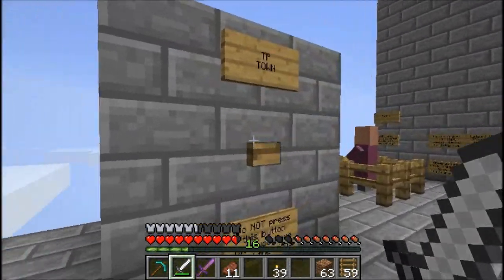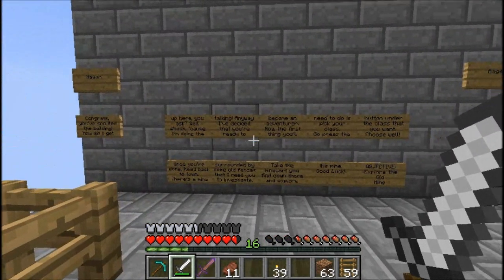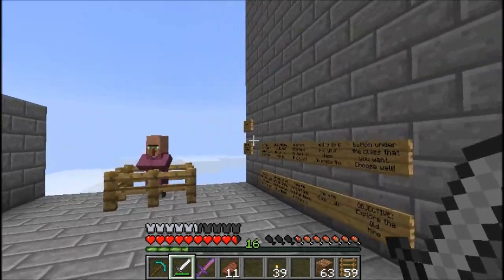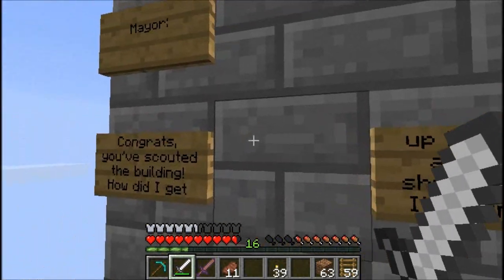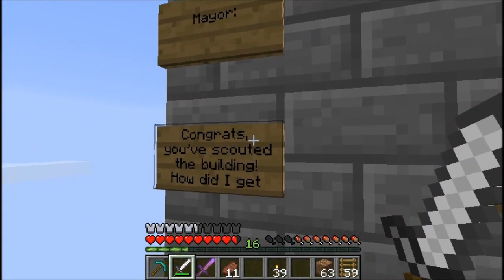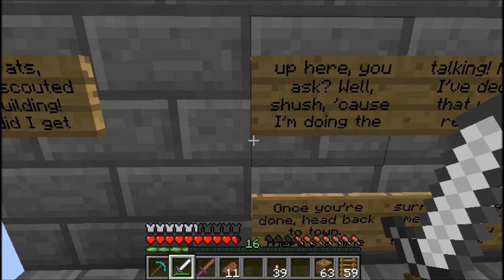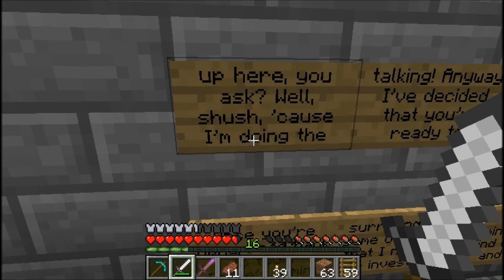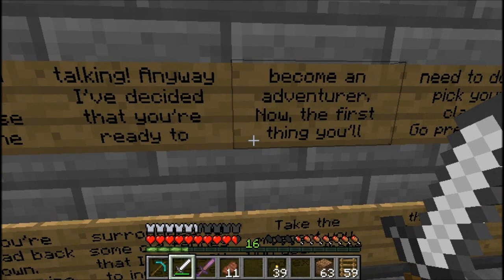What is this? Teepee Town. Do not press this button until you have read the signs. You know, they make these things called books now. Oh, this is where we choose a class. I guess it's a little pre-quest or something. Mayor: 'Congrats, you scouted the building.' How did he get up here? I was literally asking how he got up there. How did I get up here, you ask? Well, shush, because I'm doing the talking. Anyway, I've decided that you're ready to become an adventurer.